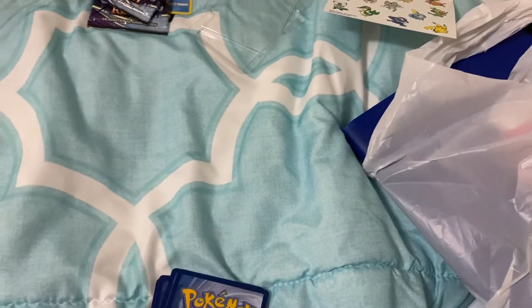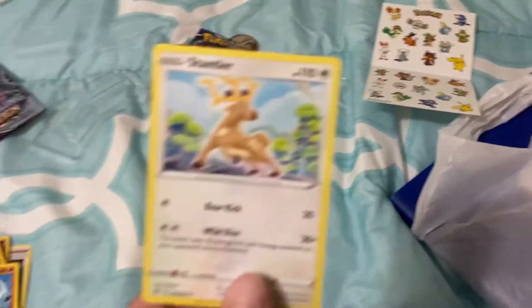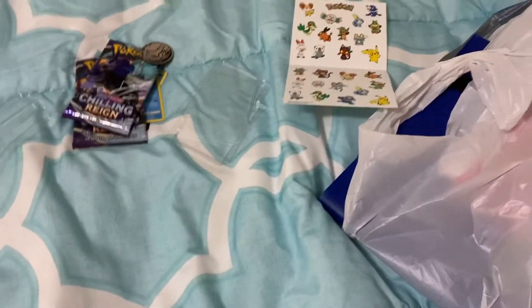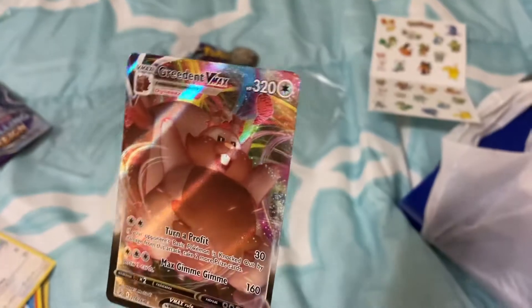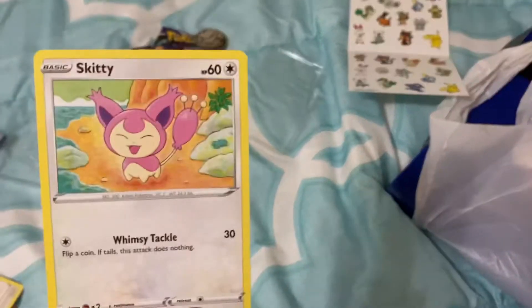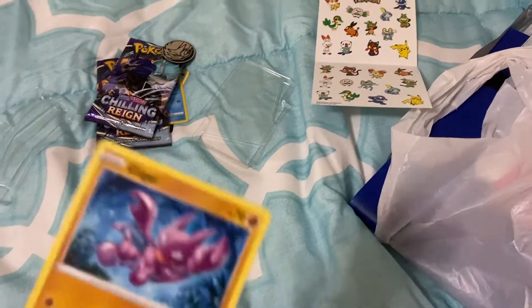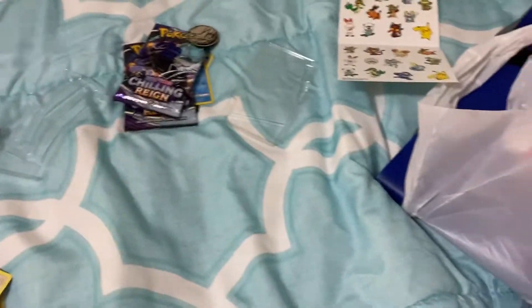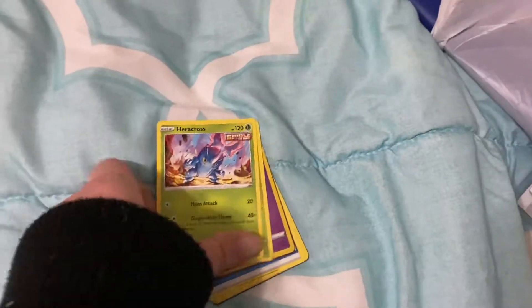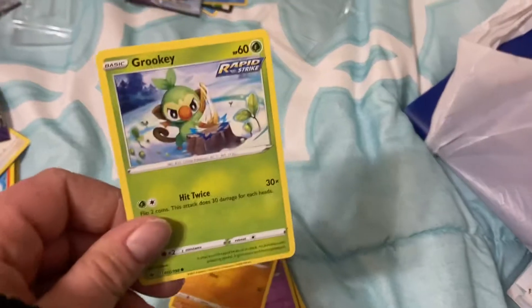We're almost done. That is the code. There's Stantler — I'm still looking in Pokemon Go for a shiny Stantler. There's an energy. I love this card. This is cool. Skiddy. And these are my Pokemon stickers from McDonald's. Here we go — here's Heracross. I don't know how you say it. There's Roltis.